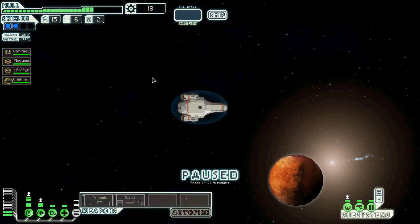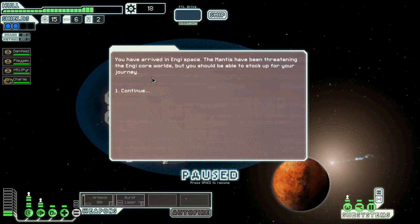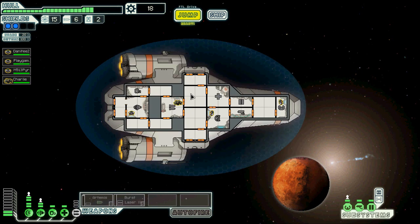Way to give me the choices there. Right after the engine space, Mantis have been threatening the engine core worlds, but you should be able to stock up for your journey. Mantises are jackasses, but they're awesome if you have them on your crew.